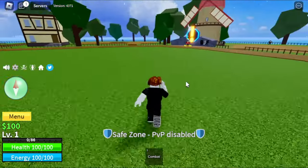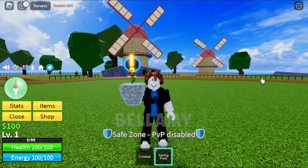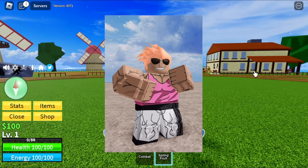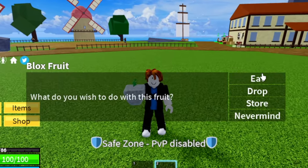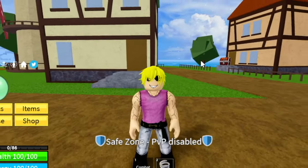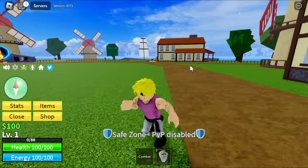Hi guys, so before we start this grinding video, did you know that the Spring Fruit is being used by one of the bosses in this game, Bellamy or Jeremy in the second sea? So aside from grinding, our goal is to look like him. First, we're gonna eat this fruit — boom, check it out. Not bad. The only thing we need is a coat, and we'll get that later with the Vice Admiral.